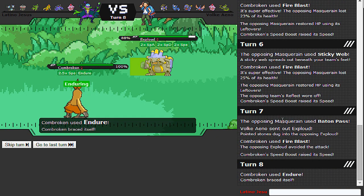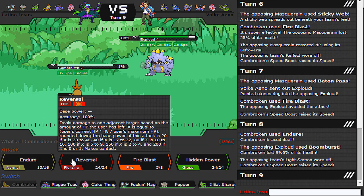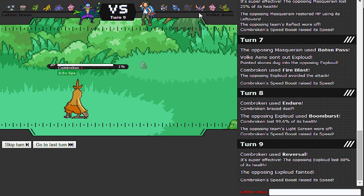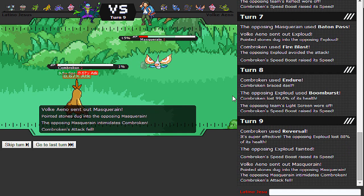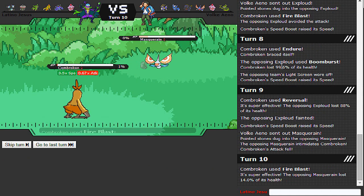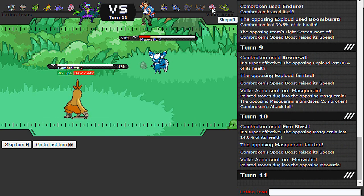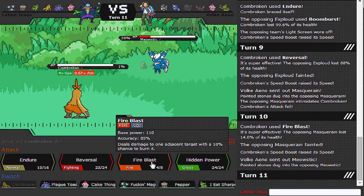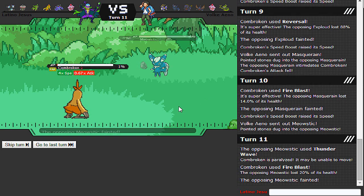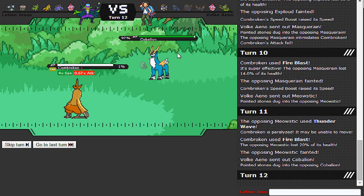Go for Endure - please don't have Sub. This should still kill without the Weakness Policy boost. Can't do a whole lot from here, but let's fire blast all we can. Back to Meowstic. I'm actually a bit worried about the Slurpuff now that I think about it. Oh damn - I should have known. Hey, well Combusken's putting in work, can't deny that. There's no point saving this really.